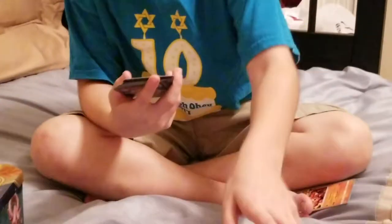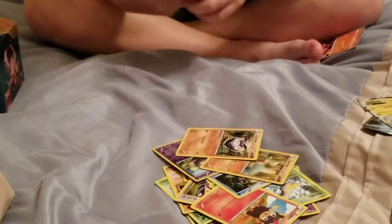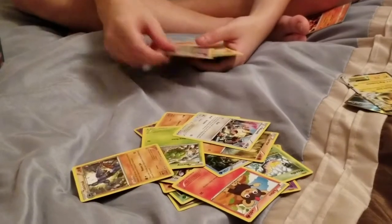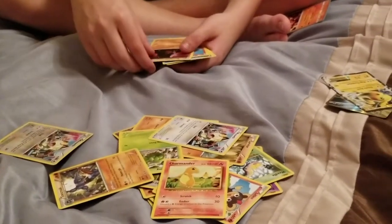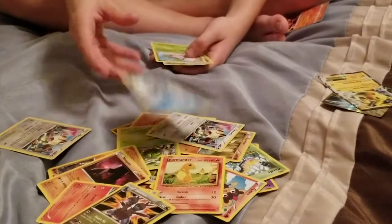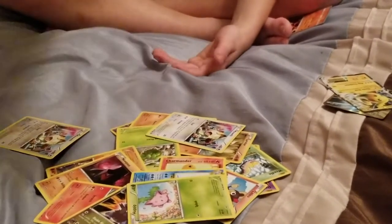Let's go Litleo! Alright — Koffing, Larvitar, Carbink, Burmy, Meowth. I hate the evil ones. Toxicroak, Meowth again, Charmander — I thought that was worth something; it's actually only worth like 6 to 8 cents. Nosepass, Nosepass, Chimchar, Poliwhirl, Trainer, Devolution Spray.